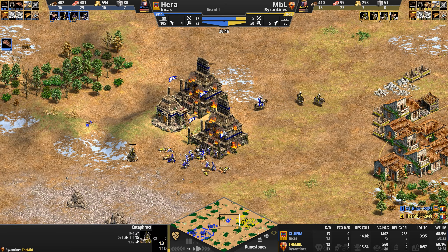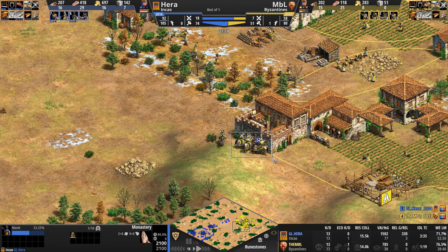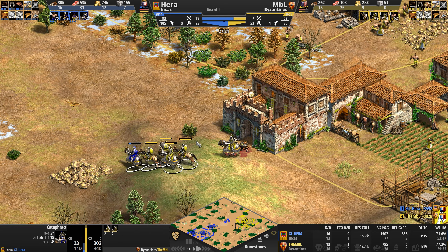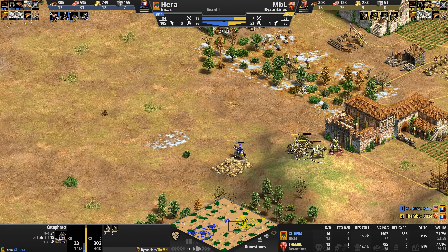Hera thought he would lose it, so he built a backup monastery over here — he's got three relics now, literally one in each monastery. If they were fortified churches, they'd be firing arrows. A converted Cataphract is going after a fellow Cataphract — Hera picks off the weakest member of the herd. How pro players manage to do this in the middle of microing a billion things at once, I'll never understand but eminently respect.